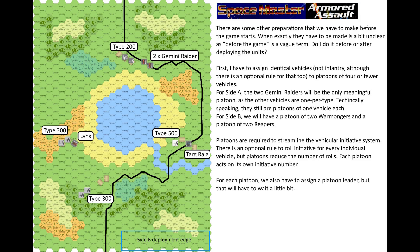There are some other preparations to make before the game starts. When exactly they have to be made is a bit unclear as 'before the game' is a vague term. First I have to assign identical vehicles — not infantry, although there is an optional rule for that too — to platoons of four or fewer vehicles. For Site A the two Gemini Raiders form the only meaningful platoon. For Site B we have a platoon of two Warmongers and a platoon of two Reapers.